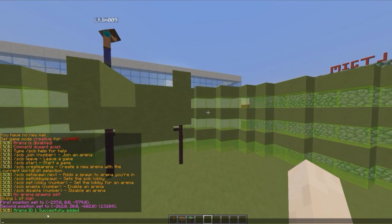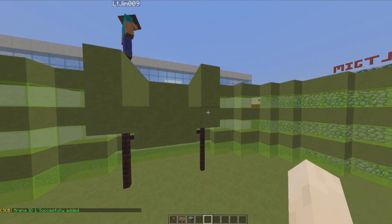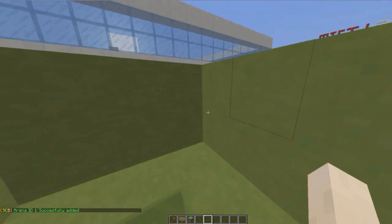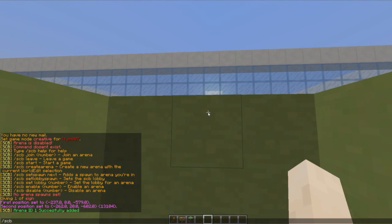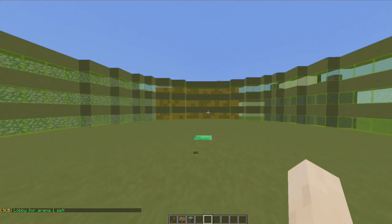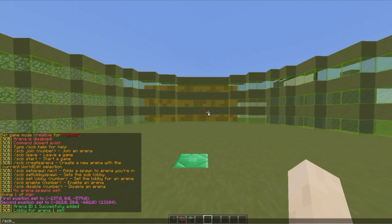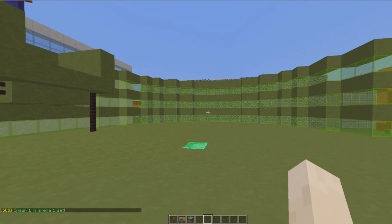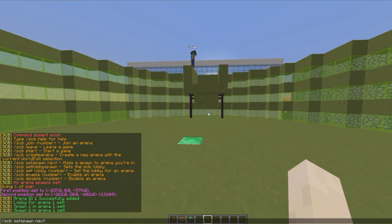It will give the arena an ID — if you did that again it would create arena 2. Once you've done that, we need to set some spawn points and locations. Let's set the lobby to begin with, using the lobby command followed by the arena ID. Hop into your arena and put the spawn points wherever you want — you can do SCB set spawn next, or use the actual ID.